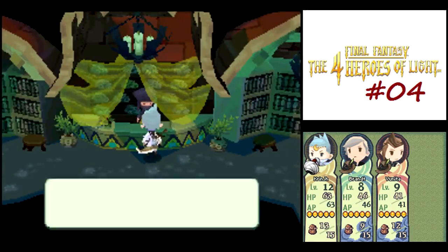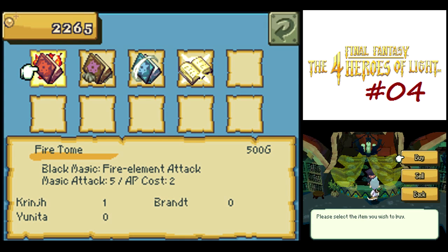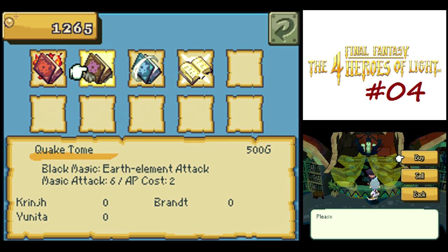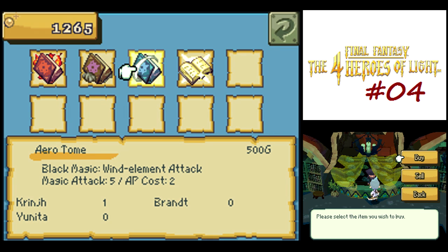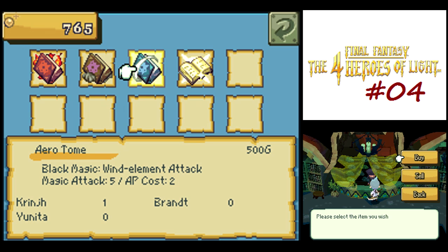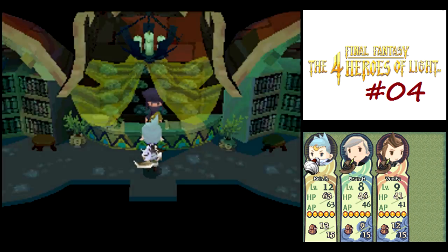This is the magic shop. First thing I want to do is buy a couple Quake Tomes—not that I need them right now, so if you're short on money you can put that off. They are a little stronger than fire and arrow spells, but I still don't want to use them. I do want to buy two of those and one of the arrow tomes, and we'll save those for later.